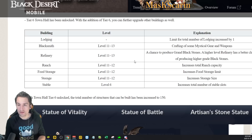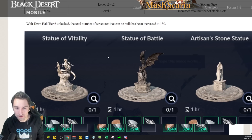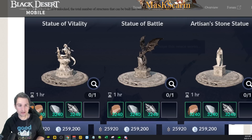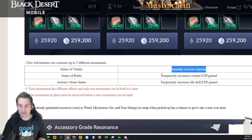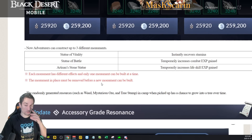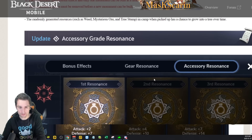We're getting one more lodging, so our total number of workers is going to go up significantly. I believe we can go Lodging Level 3, plus however many we get from the base Level 6 unlock. With Town Hall Tier 6 unlocked, the total number of structures that can be built has increased to 150. We can now construct three different monuments: Statue of Vitality, Battle, and Artisan Stone Statue. These instantly recover stamina, temporarily increase combat experience, and life skill experience. Different effects, and only one monument can be built at a time — the monument in place must be removed before a new one can be built. Personally, I'm all about that Statue of Vitality for that stamina refresh.